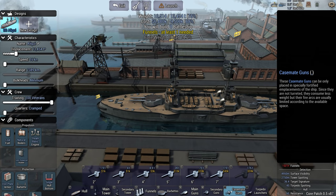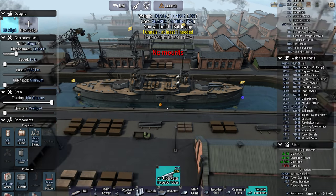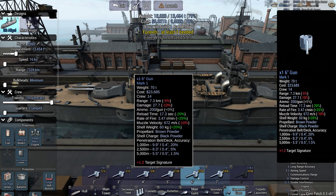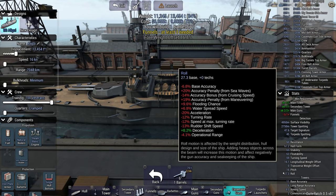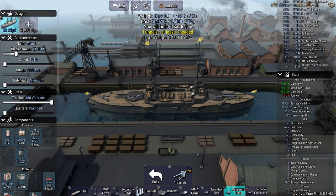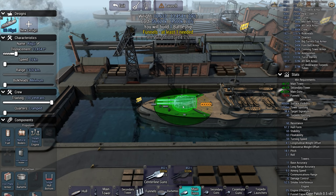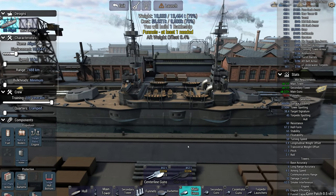Now casemate guns - maybe torpedo launchers can be useful too, particularly if the enemy can't move. The reason I don't like bringing casemate guns is you can see my roll stat has gone from not very much to very, very high, so I'm actually not going to bother bringing them. We're just going to rely on the 12-inch guns. I don't think there's any way to balance the ship even vaguely sensibly - oh there is! The ship is going to look stupid but we can do it if we try.